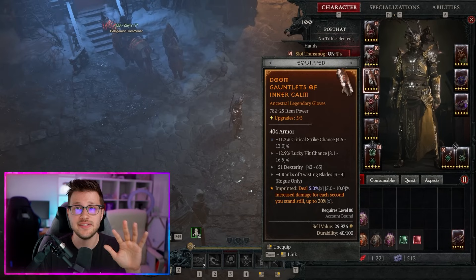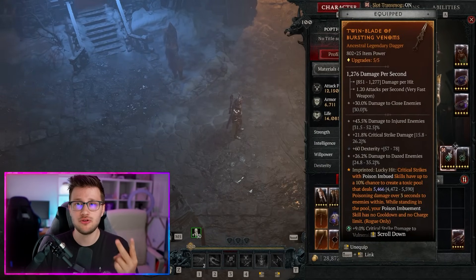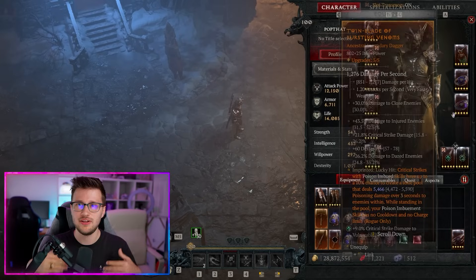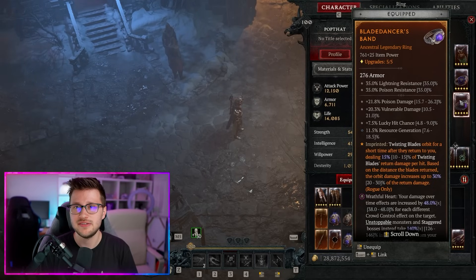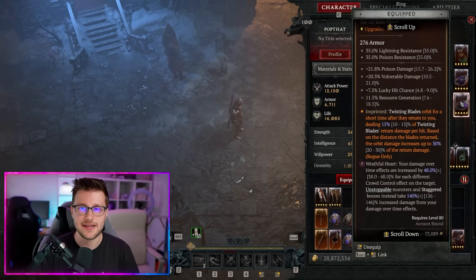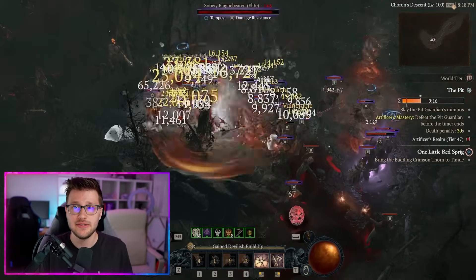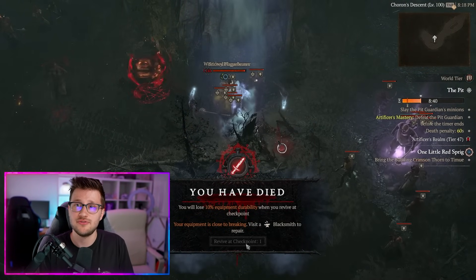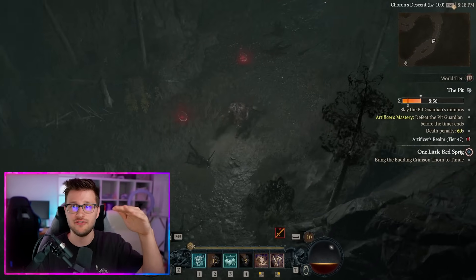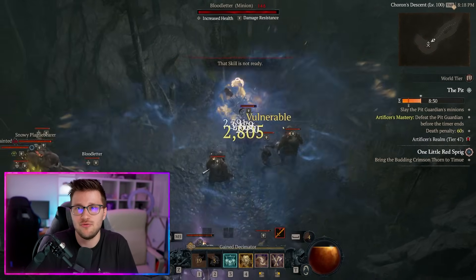This Codex of Power is account-wide. With reduced enchanting costs, this lets you test many more aspects on your gear and makes it much cheaper to move aspects between different pieces of gear. Before, if aspects were split across different pieces of gear, re-imprinting wasn't worth it — but now you can test aspects on many pieces of gear much more easily. And if you play the Eternal Realm, playing the season is beneficial because your Codex of Power progress transfers over, giving you all your maxed-out aspects right there on any of your characters.